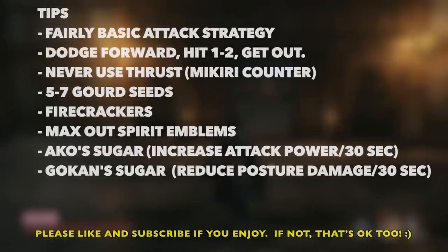So let's go over a couple things first before we begin. It's going to be a pretty basic attack strategy — we're going to dodge forward into his attacks, do one or two hits, and get out. I'm going to show you when and where to do those attacks for which specific strikes he uses. Also, never use thrust. Don't hold that right bumper down, because he has a Mikiri counter that does a ton of damage.